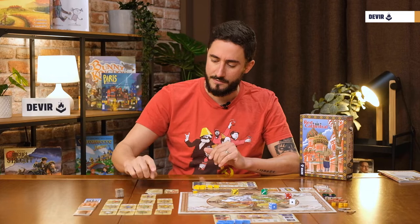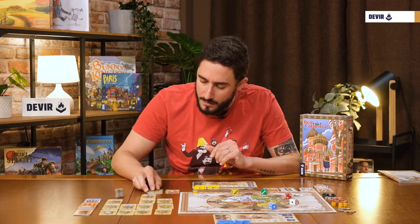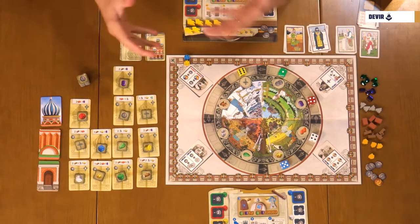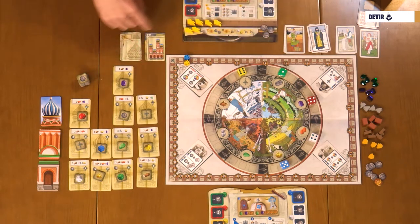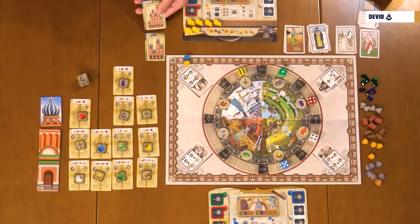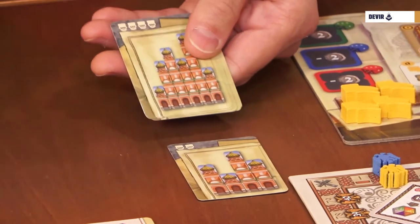We have also the workshop tiles that start here in the cathedral section, and then when the game advances, they will become part of our workshops. We have also a few cards. First of all, we have the planned section cards that show the shape of the cathedral that you have to build. Depending on the number of players, you use one set or another — four players, three, or two.